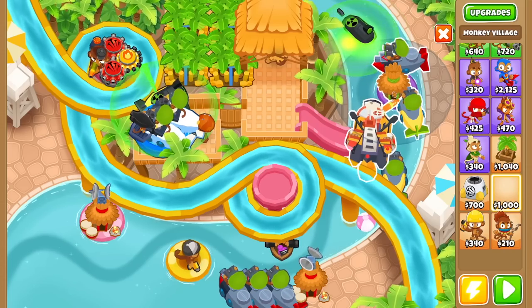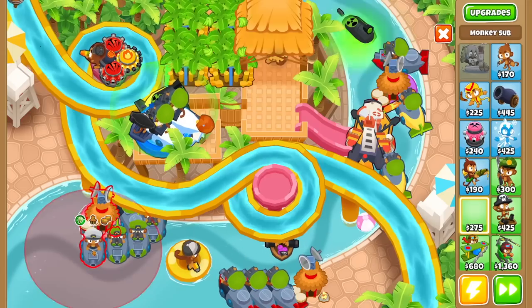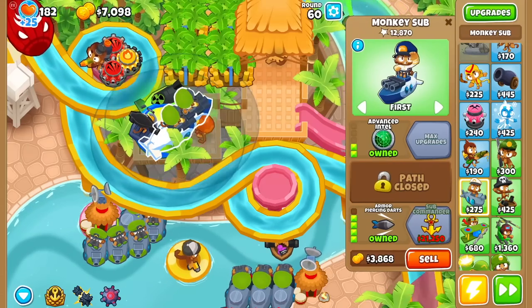Now that I think about it — sorry free dart monkey. I could put one right here too. Jungle drums, grow blocker. We've got a lot of camo detection coming. I'm going ahead here and also making even more submarines around this monkey village. When you're in a water-based map, it just feels right to have a ton of submarines — what can I say?